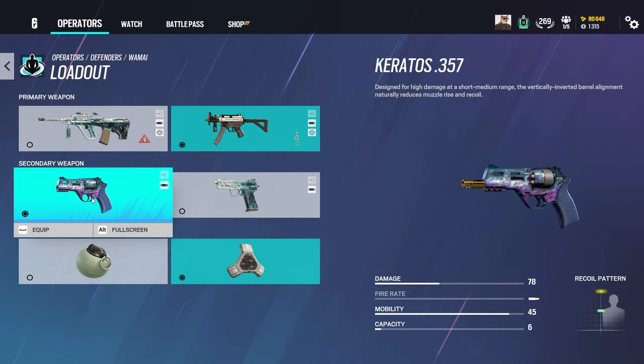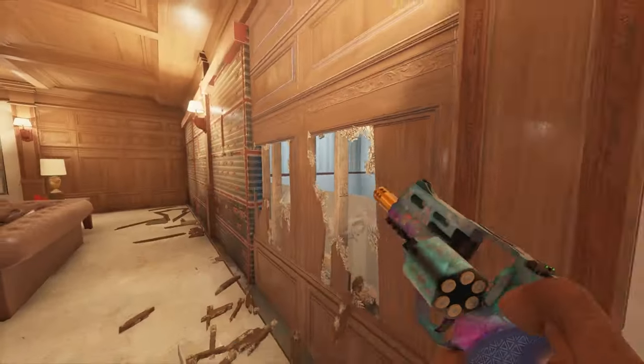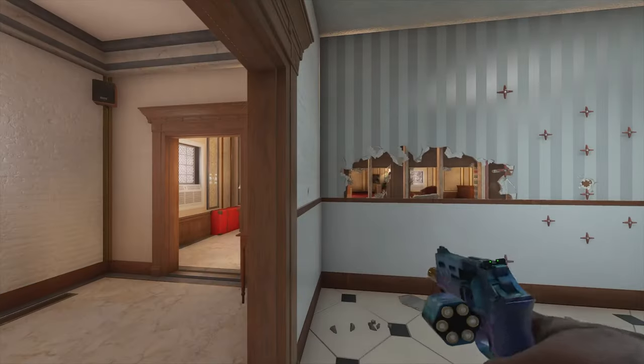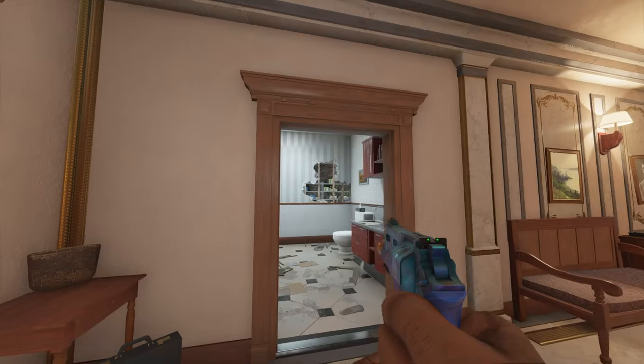Moving on to the secondary for his loadout, I like to use the Kratos pistol. This is because it can easily make head holes and feet holes with a few shots. It's no bailiff, but still very handy to make big-ish holes around site, which you'll find is very common with a lot of the site setups.